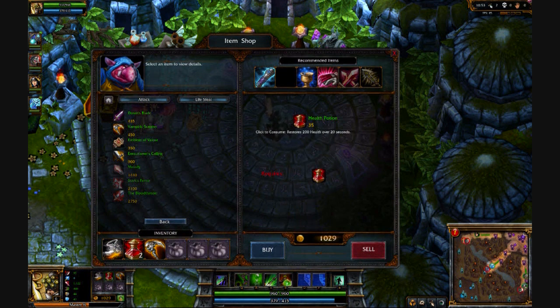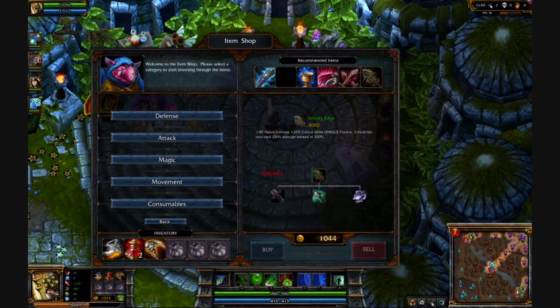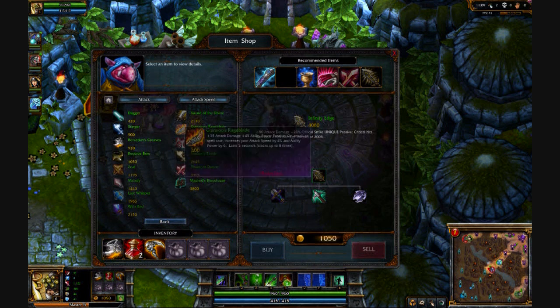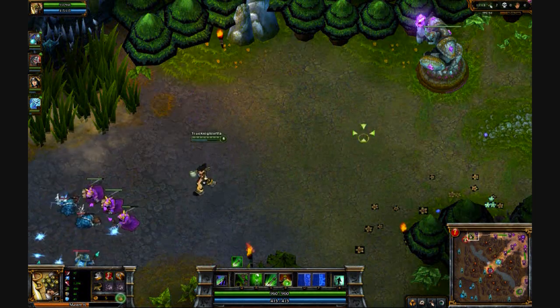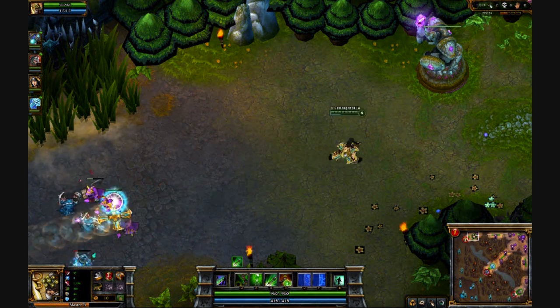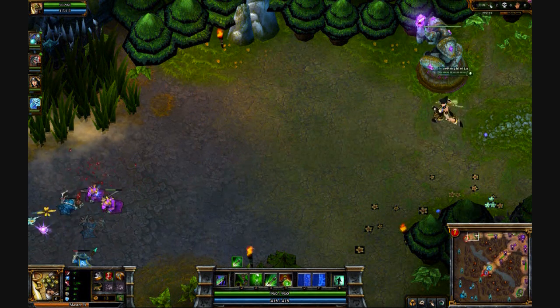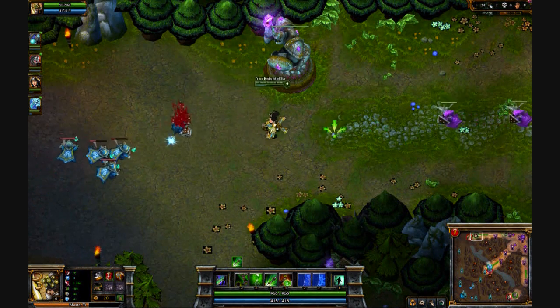There are the Berserker Greaves. I'm also checking out the Infinity Edge which I'm not about to buy but definitely will later. Going through the shop you can see the different categories. I went and bought a recurve bow for attack speed.